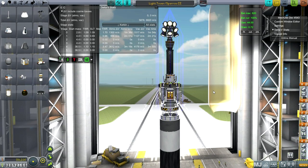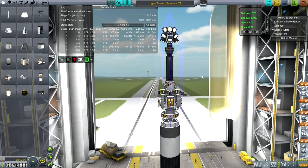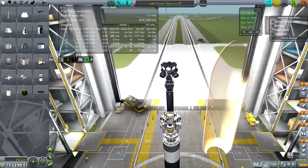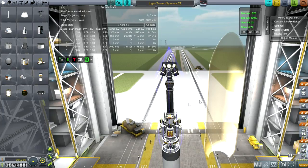Hello everyone, and welcome back to my colonization series in Kerbal Space Program 0.25. In the previous episode we put a station in orbit around Kerbin, and in this episode I want to try and send some assets over to the moon, especially the moon's surface. Here you see a lighting array, and you can see how well it lights the VAB and some of the terrain outside.